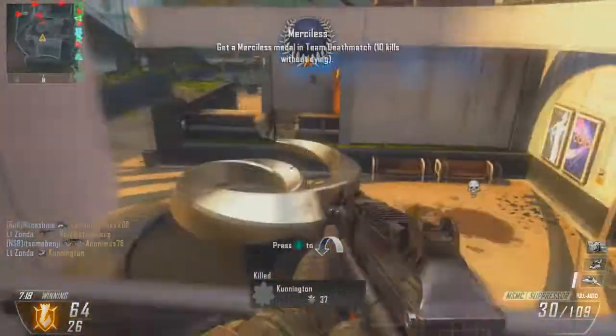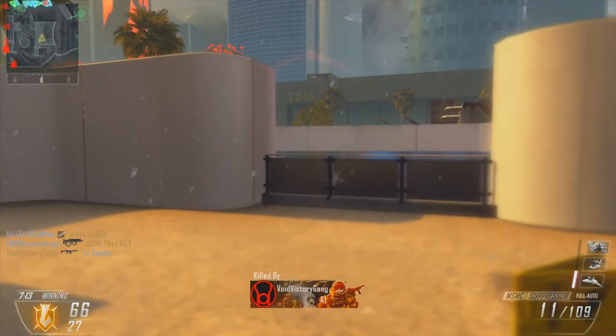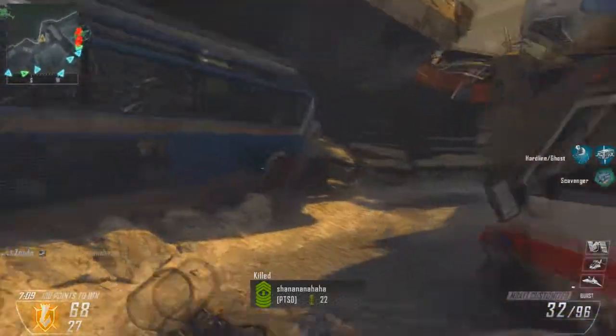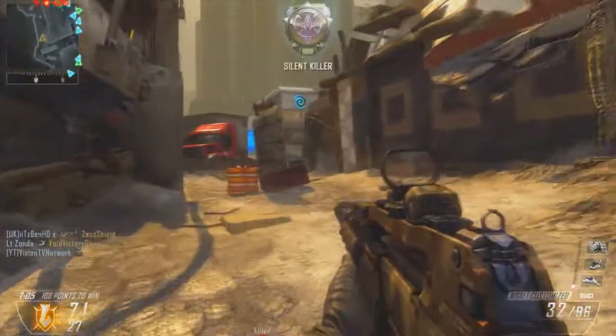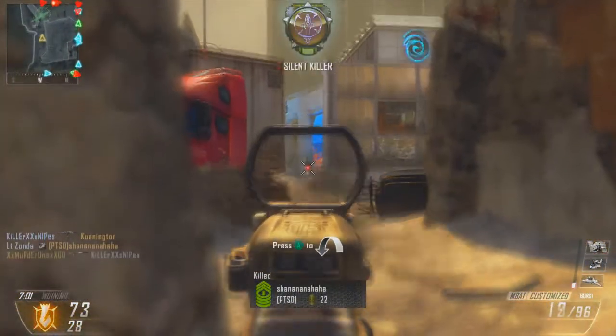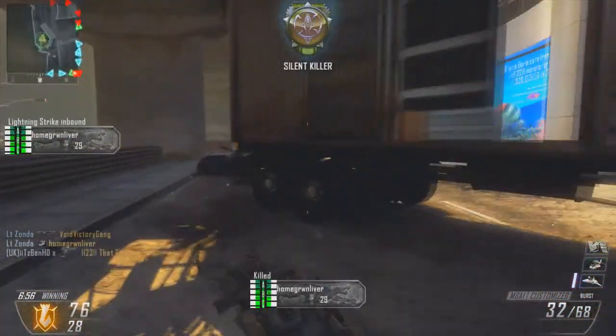Now let's get ready for this game to be obliterated. As soon as you get this epic scorestreak you know where every single person is — it's not like a UAV where you have to guess. You are literally sorted. As you can see, someone found me with a target finder, and I really hate those things. When other people use them and spot me easily, it annoys me so much.